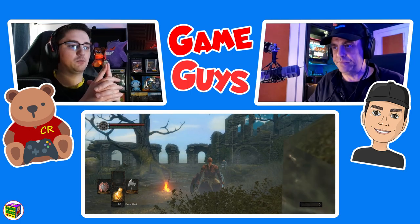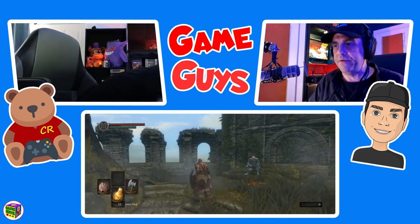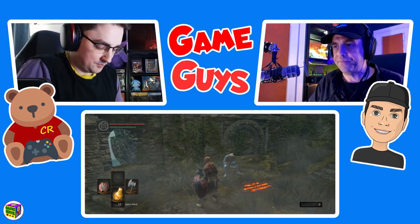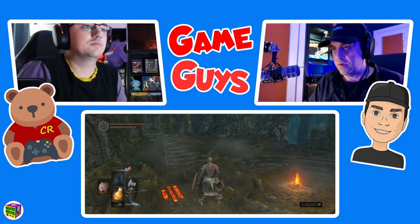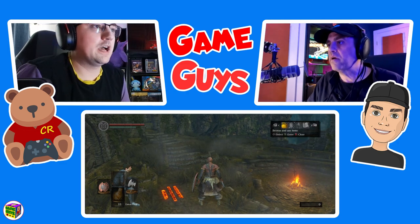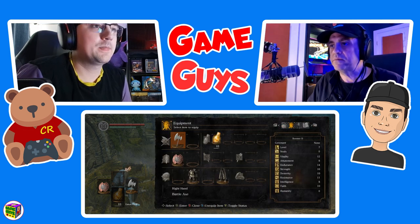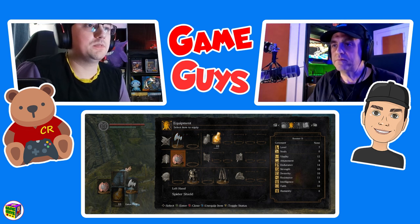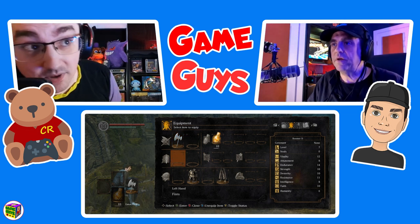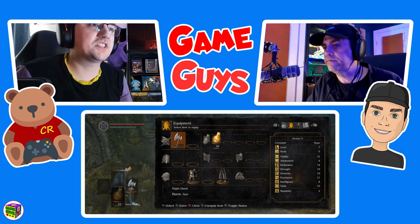I want you to equip the weapon. Press your start button. Now go to equipment — it's the shield — and press A. Now I want you to unequip the shield, so go down and press the X button to unequip the shield. Now go up to where the axe is and press A.